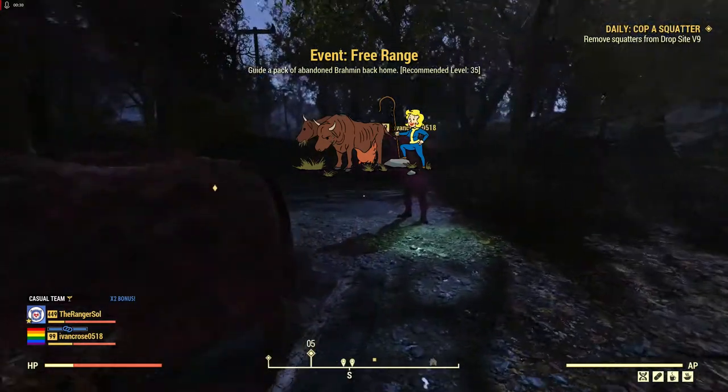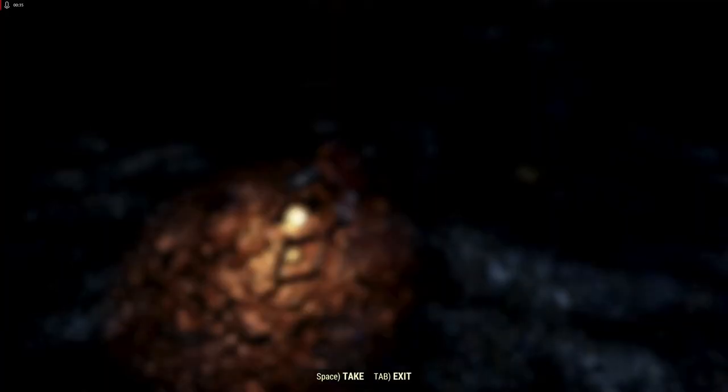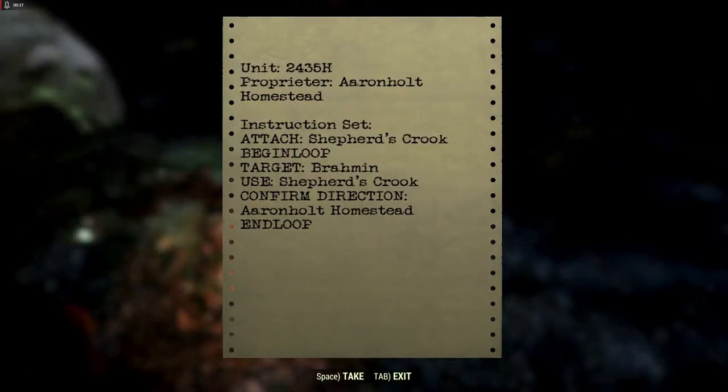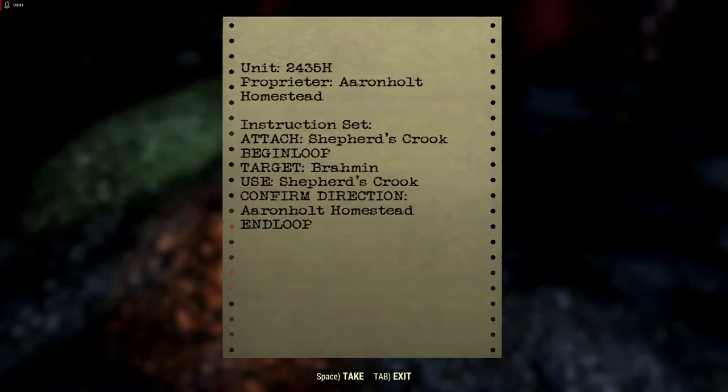To begin this we have to get a Shepherd's Crook. If you're going to read the directives, there will be: Attach Shepherd's Hook, Target Brahmin, Use Shepherd's Hook, Confirmation Directive — Aaron Holt Homestead. So it makes sense as to why we are doing this.